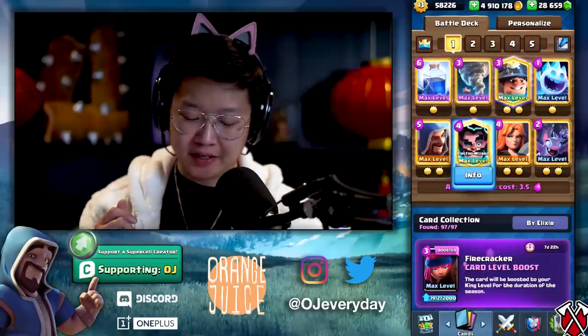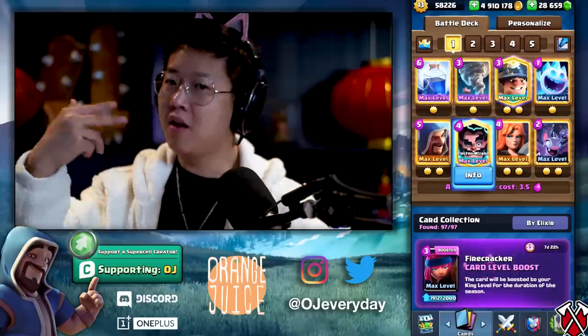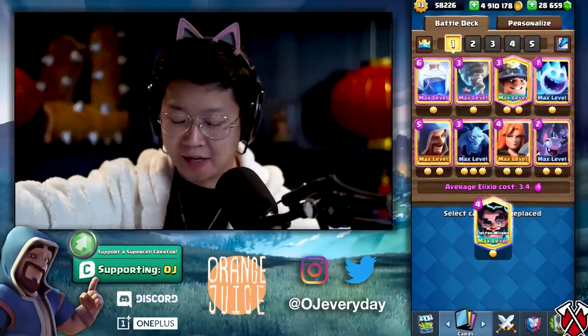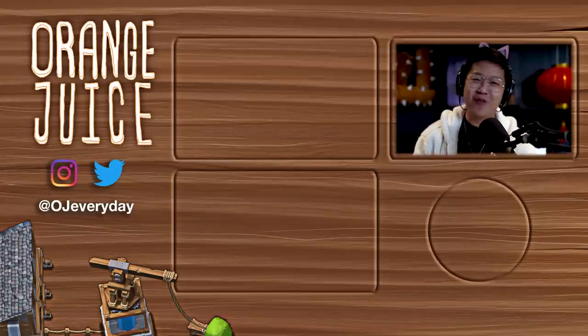The only thing I might change is putting Minions over the Wizard, because as the meta shifts you're going to see less Wizards and more wizard counters — Dark Prince, Knight, Valkyrie, Battle Healers. By day two or three it's going to be super hard, day four super easy. As you see less Wizards and more ground counters, you're going to want more air, so Minions might be better than Electro Wizard. But right now Electro Wizard is pretty decent with Tornado. People are rocking Rockets, so you have Lightning as a counter and Electro Wizard to pair with it. This challenge 100% recommend — this emote is limited, you will never be able to buy it again after the four days. Hope you guys enjoyed it, thanks for watching and stay tuned for more quality OJ.